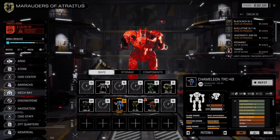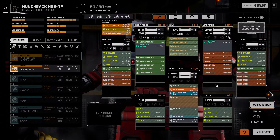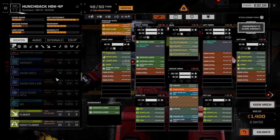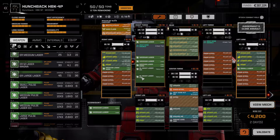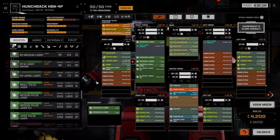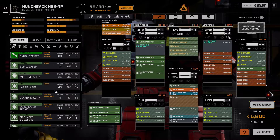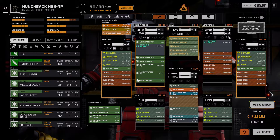Now, this Chameleon we could also refit similarly, but I think I'm actually going to refit the Hunchback. Let's take a look at this guy. I think we drop these two medium lasers and upgrade these to medium heavy lasers. Yes, this will hurt our heat efficiency — there's absolutely no doubt about that. We ditch the two medium laser aggressors. 52 heat for that — oh my. Perhaps run small lasers in those slots instead, something like this. That does give us an additional ton to work with.